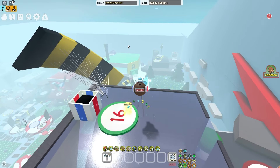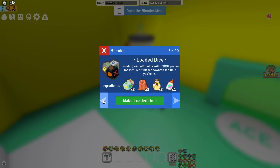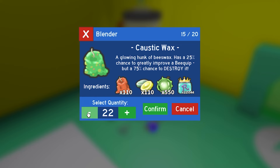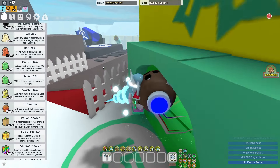Let's go over to the blender. Here we are — and where is the Caustic Wax? Here it is, 19. How many can I actually craft? 82 — okay, that's kind of crazy. We only need 19, so here we go. Speed up for 19 tickets. Now I should have 50 — yep, correct.